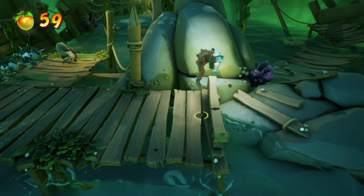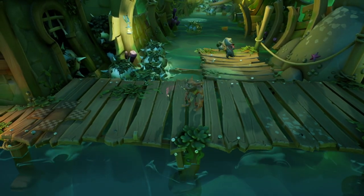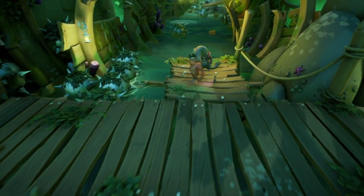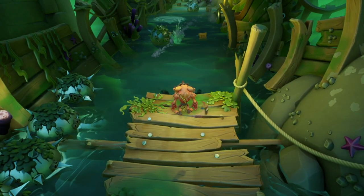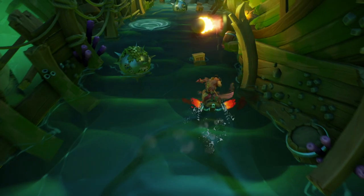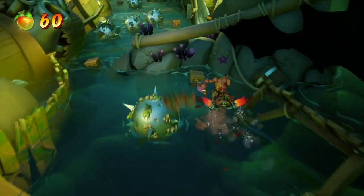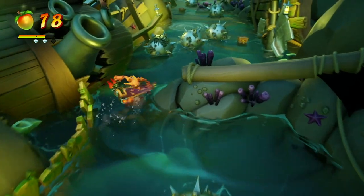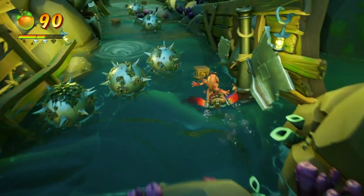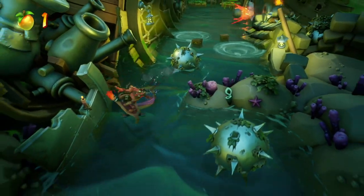A hidden gem is one you do not have to retrieve a second time — all gems you collect are auto-saved to your profile. But you do have to finish the level in order to save the gem; you can't just quit the level. That was a Crash Bandicoot thing for the longest time. Actually, Crash Bandicoot 2 was really the game for that, because in Crash Bandicoot 1 on PS1, gems were always awarded at the end of the level.